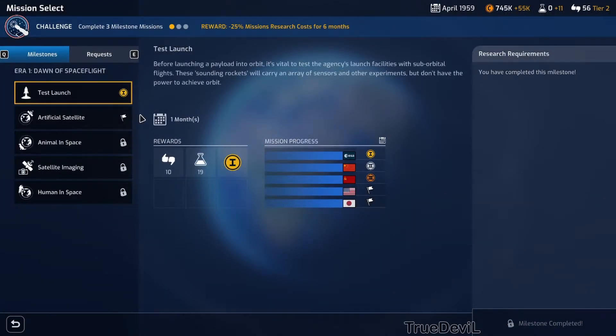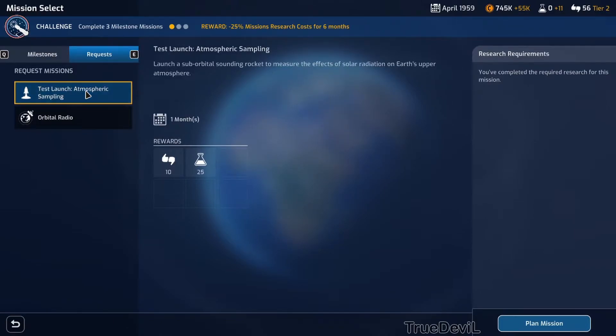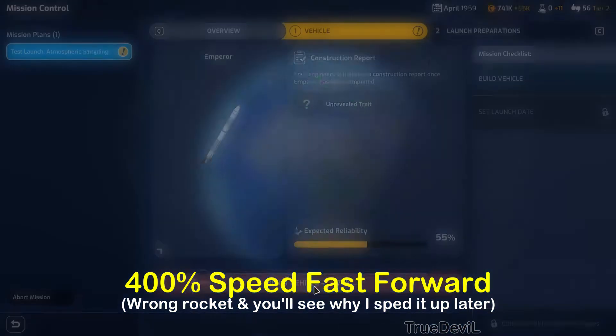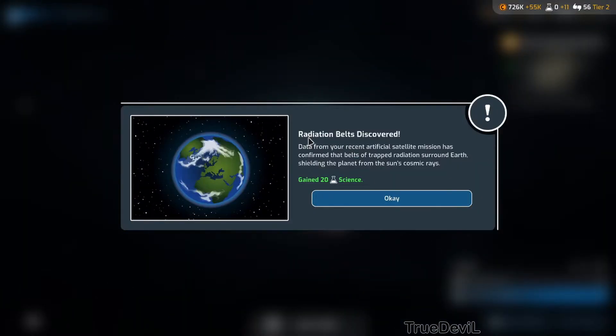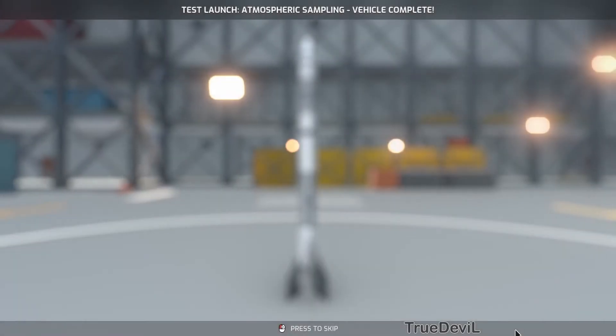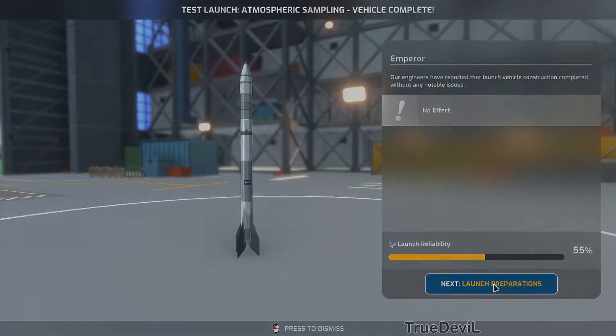So we've done that. Complete required research to plan mission - request test launch atmospheric sampling. I'm not sure how to do this - I think we just have to send a satellite up. Next event - radiation belts: data from your recent artificial satellite mission has confirmed that radiation belts surround Earth, shielding the planet from the sun's cosmic rays. 20 science gained!